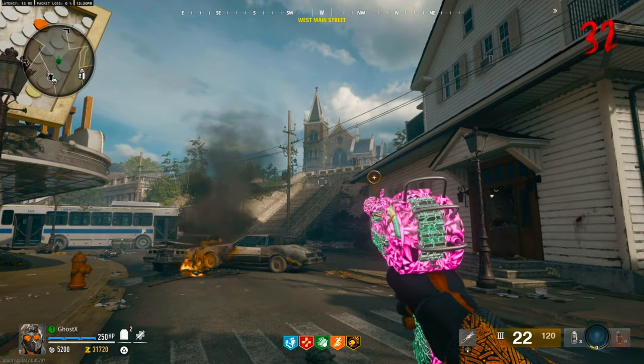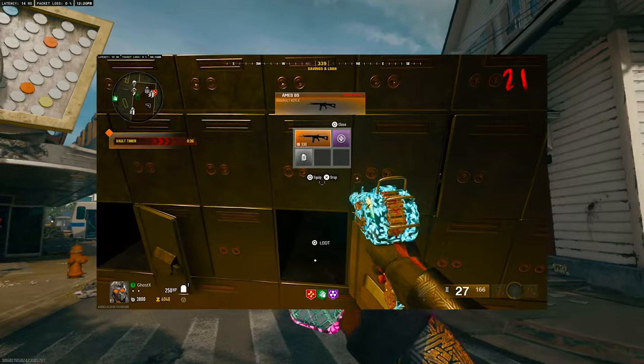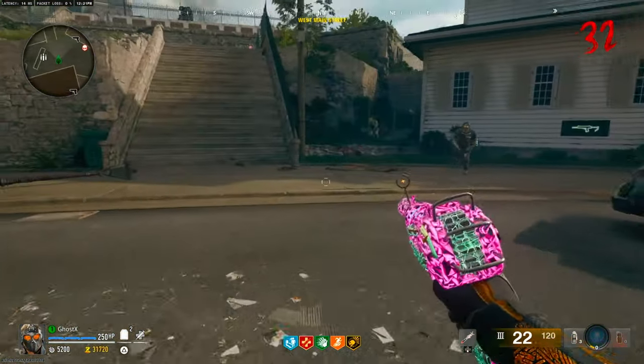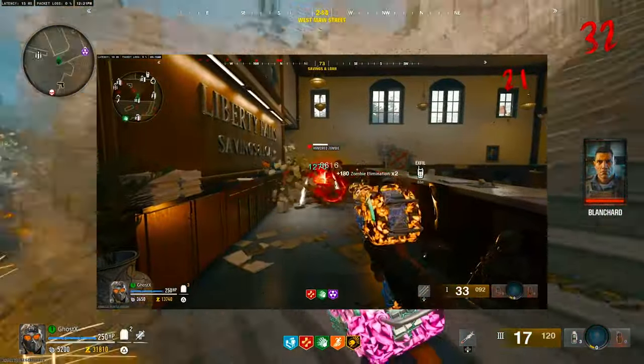What's going on everybody, this is GoSex and welcome to Black Ops 6 Zombies videos. I'm gonna show you quickly how to unlock the safe in the Liberty Falls map using three sets of combinations. Keep in mind these three sets of combinations will be different every time you jump in.